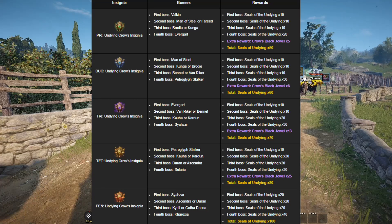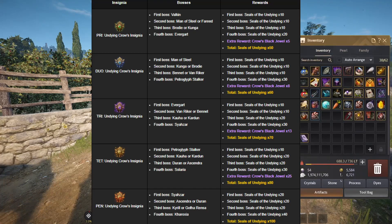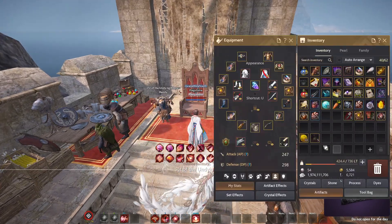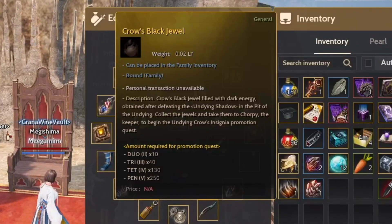Coins you receive daily will depend on the level of your insignia, which you can level up to Pen. This will take approximately 27 days starting with Pri. It takes 27 days of dailies because you have to collect pouches that come along with the coin rewards you get daily to level up your insignia.